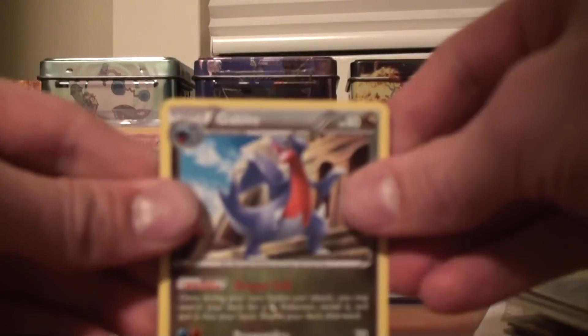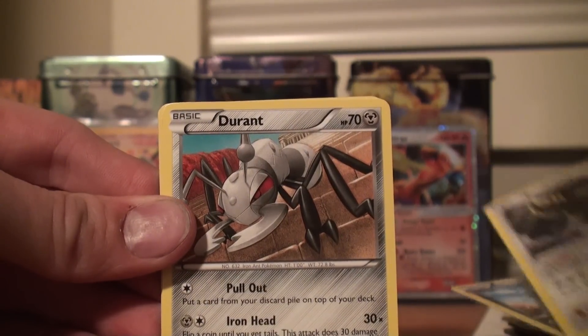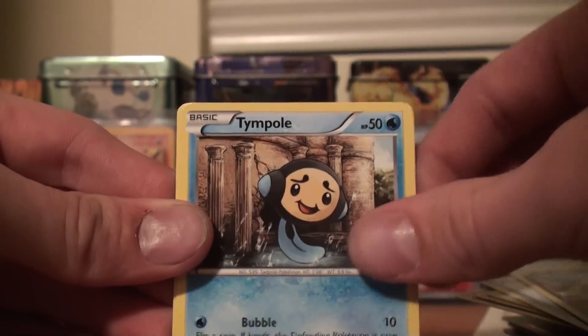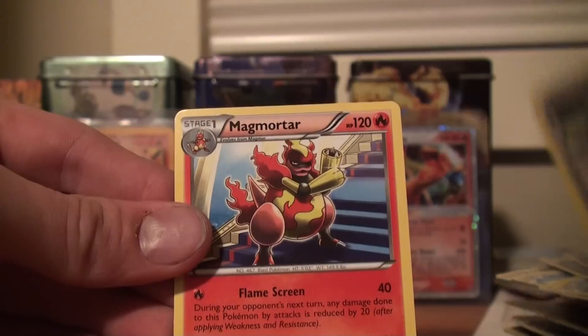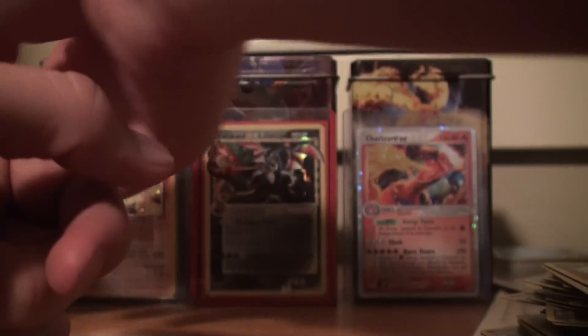That's a quarter down — or a third down, I don't even know. Gabite, Bouffalant, Durant, Magikarp, Gible, Pimple, Dino, Phoebus, Giant Cape Reverse, and a Cinccino Rare. I was going to say holo there because my stack was falling over. I think there's six packs left, so we're a third done this half of the booster box.